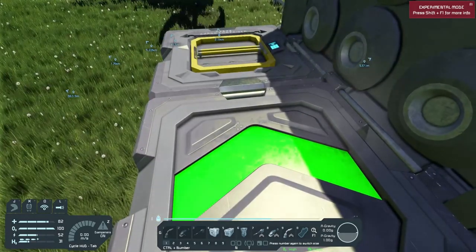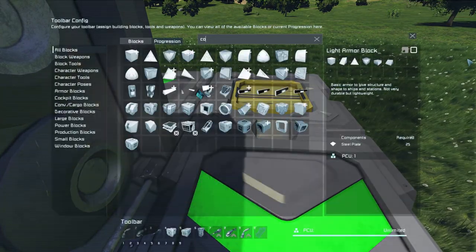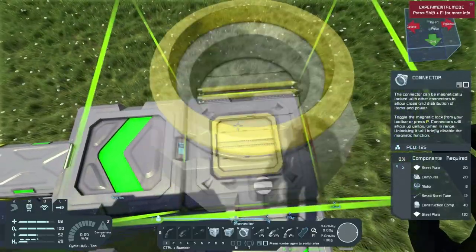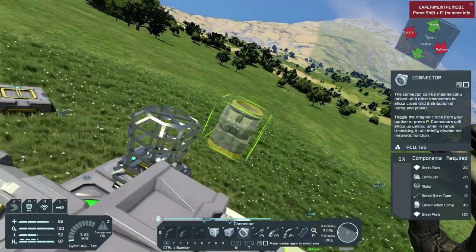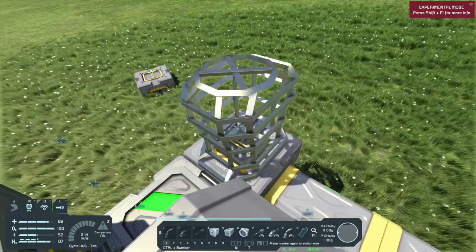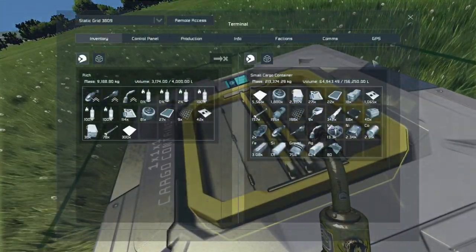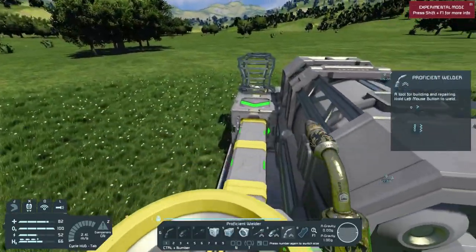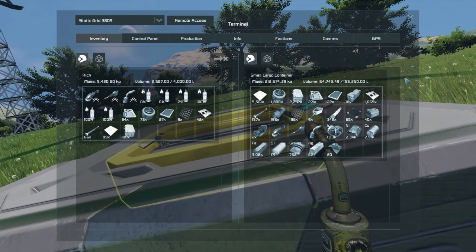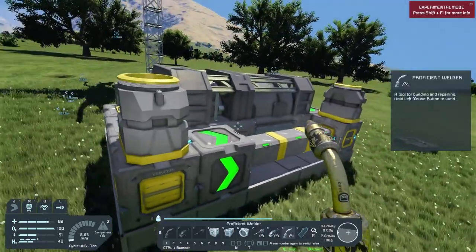What we need now is a connector. There'll be one connector here and another one here — this connector will be to empty out any ships we have docked up, and this one will be to fill up any ships docked. Let's go ahead and weld that up. We need steel plate, construction components. I keep forgetting how this game works — it's been so long. Stuff like this does take a while because of the resources and how much you can hold.